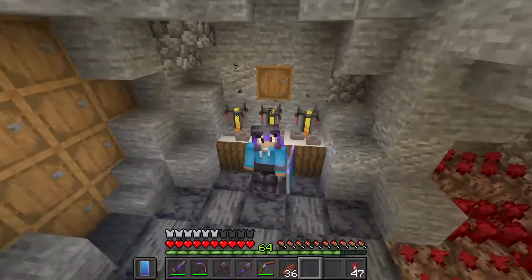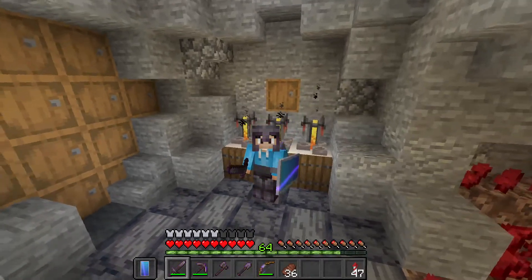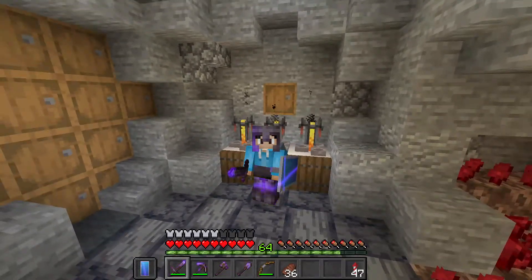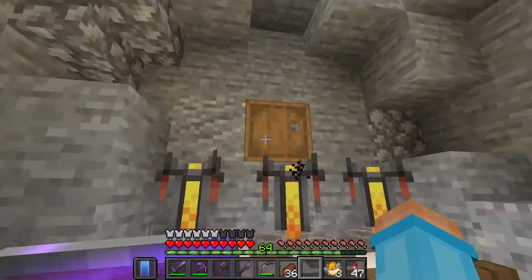Hello everyone, it's Glitchin Out, and welcome back to another episode of the Minecraft Manual. We're starting off in the potion brewing room again because I need to brew a couple of potions that we actually don't have right now, and they are going to involve the pufferfish.